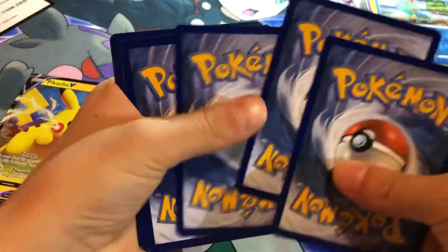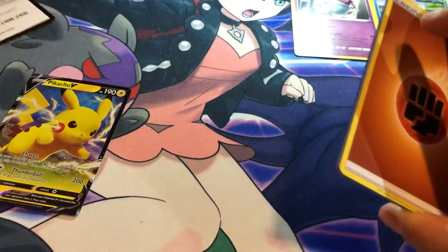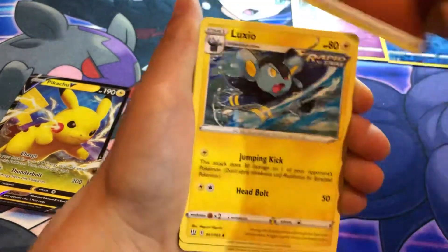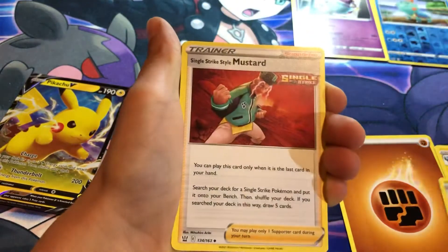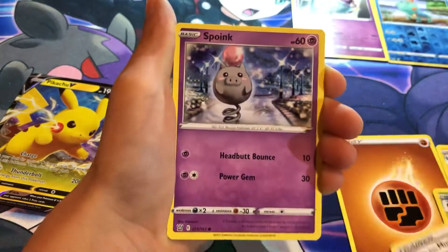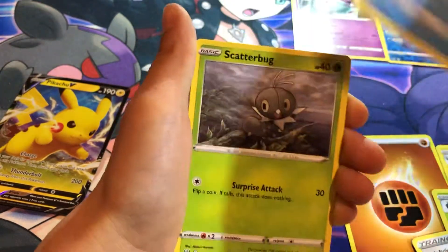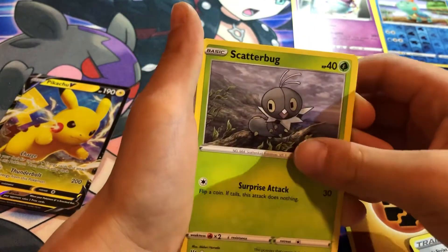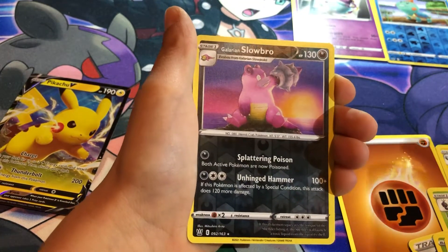Yeah, I just saw something there so we're gonna go for Battle Styles. Fighting energy, Fletchia, Spewpa, Single Strike Mawile, Spoink, Galarian Mr. Mime, Scatterbug. Yamper, Galarian Slowbro reverse holo.